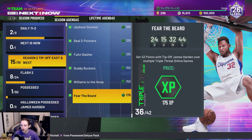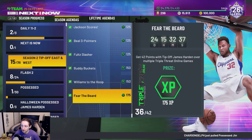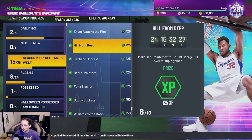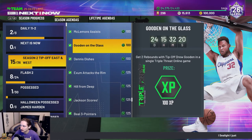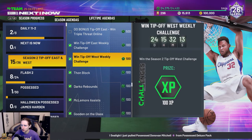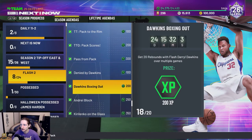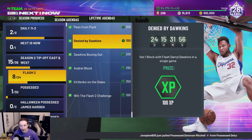Looking at these season two tip-off east and west agendas, in a recent video I bought a bunch of these cards so I could get these agendas done. We did James Harden, Jay Williams, Buddy Heald, Markel Fultz, Bradley Beal, Josh Jackson, George Hill, Dante Exum layups, Dennis Smith Jr., Gooden, McLemore, Darko, and Thon Maker. For the flash two agendas, we did all the Robert Pak ones, two out of three Dawkins ones, and two out of three AK-47 ones — making some good progress.